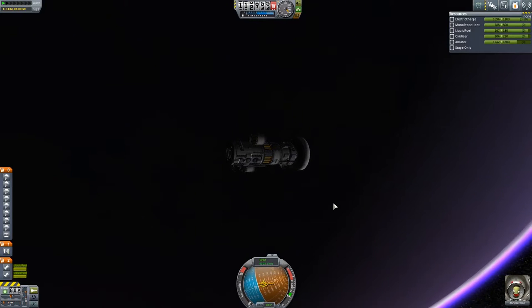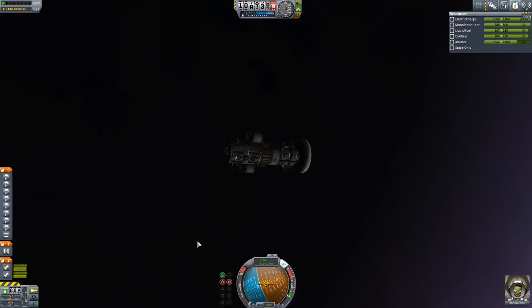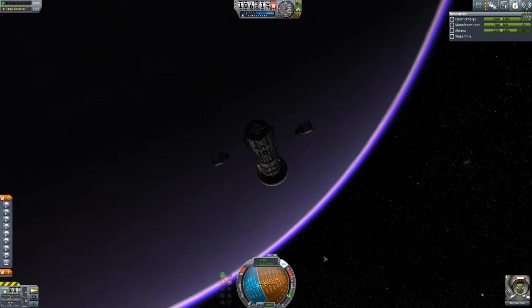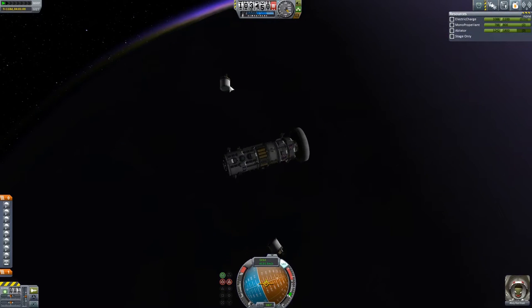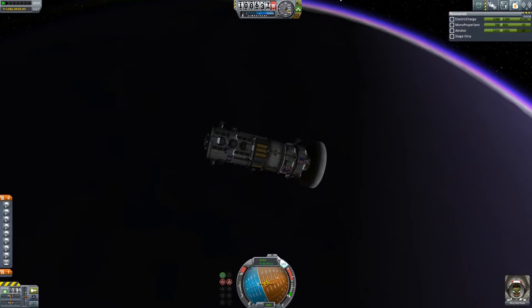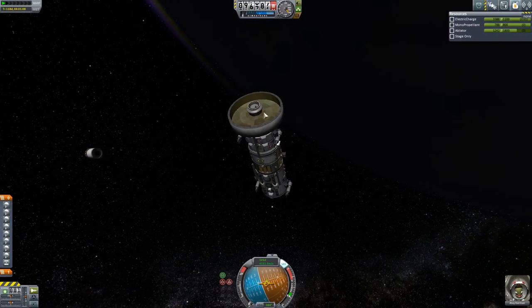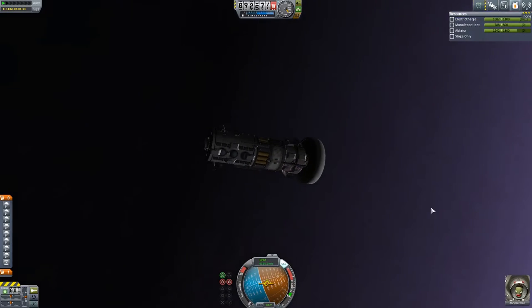Now we have some rocket thrusters here as well, but they're not going to do a lot of good for me. I think my general course plan of action is to go ahead and stage. There we go. Hope this works. So hopefully those will not turn into little rocket balls of fire, but we are about to hit the atmosphere hard, really hard. We're hitting the atmosphere at 4,000 meters per second — that is nuts. And we don't even have full ablative shielding. So we are now in a suborbital trajectory.